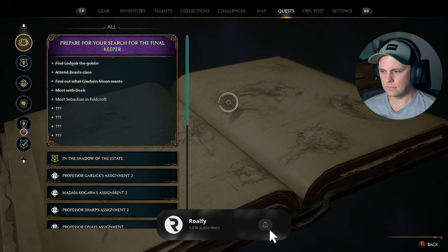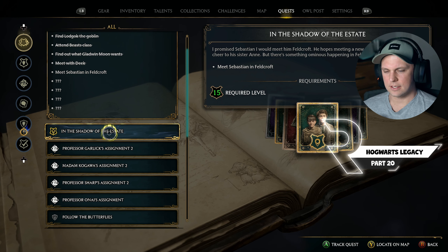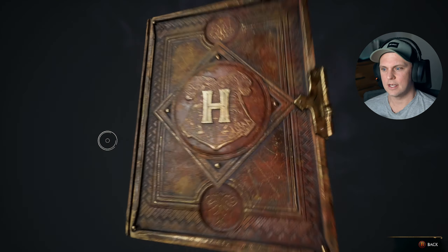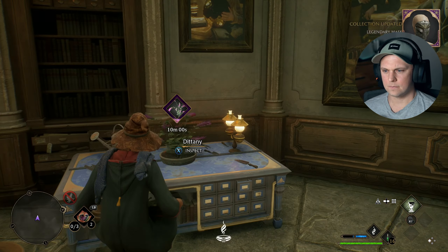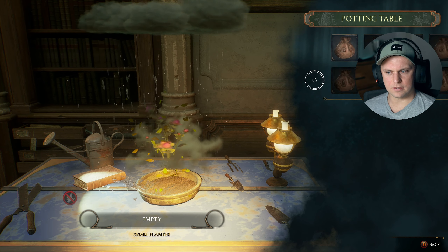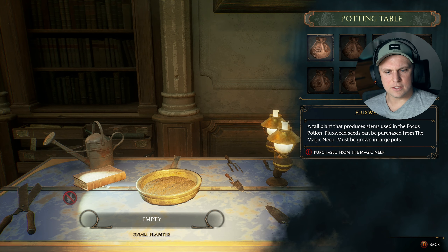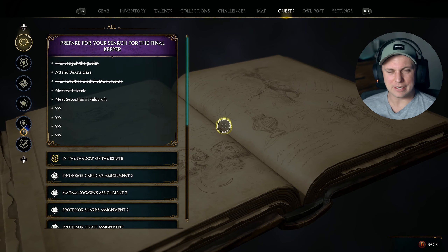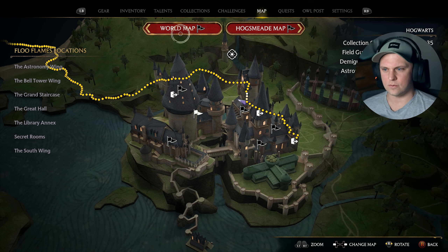So what quest are we going to do now? In the Shadow of the State is the next main quest and I don't really want to muck around with these assignments on the side. I'm more interested in continuing the main mission, especially because these are very simple things — grow and harvest fluxweed, acquire all three combat plants. That sort of stuff is very minor and not very interesting. The main mission stuff is all the interesting stuff that goes on in the game, so we'll just head on over to the next main mission.